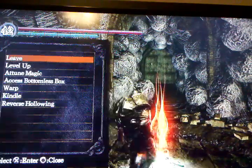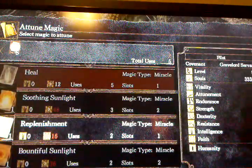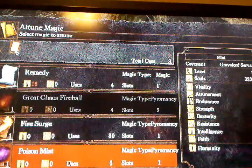Now I'm going to go back to the bonfire. Go back to Attune Magic, and if you look at these, they'll tell you what they are — magic type, miracle, magic, pyromancy, or whatever.